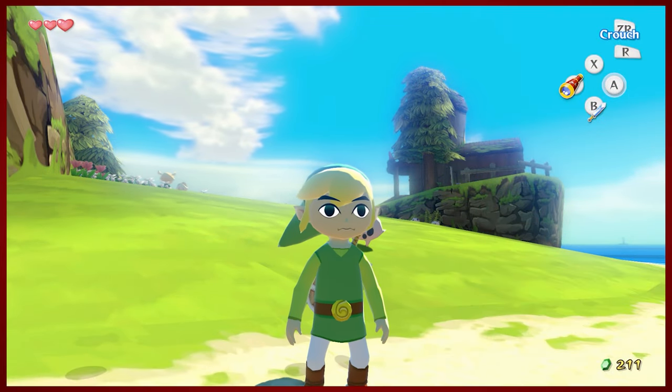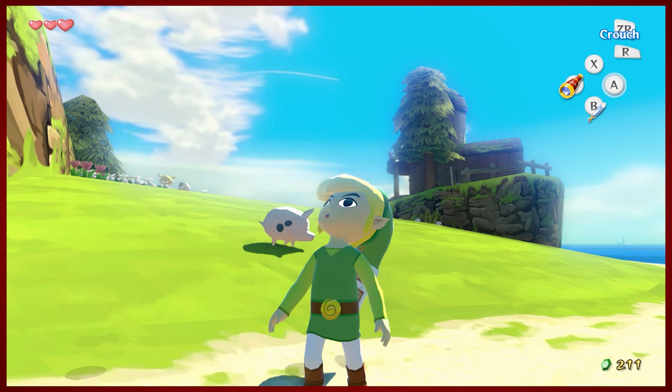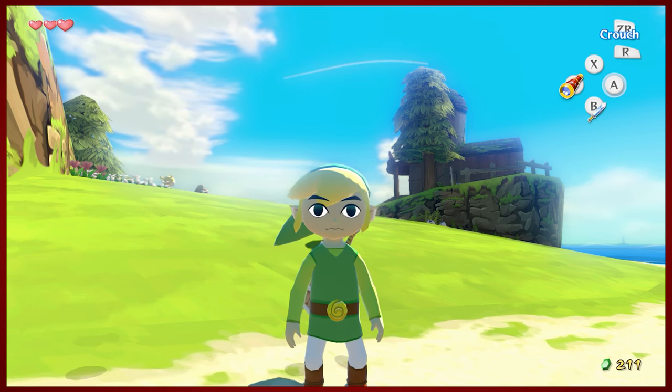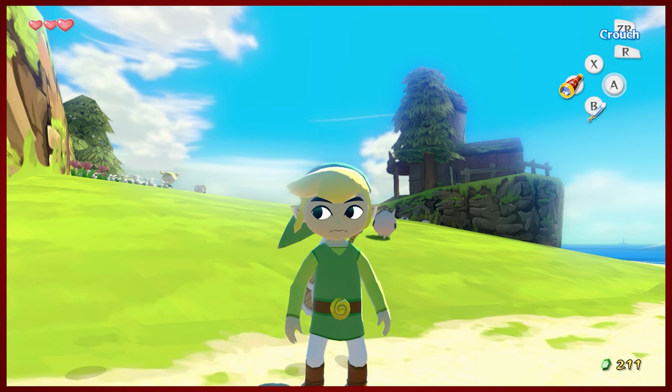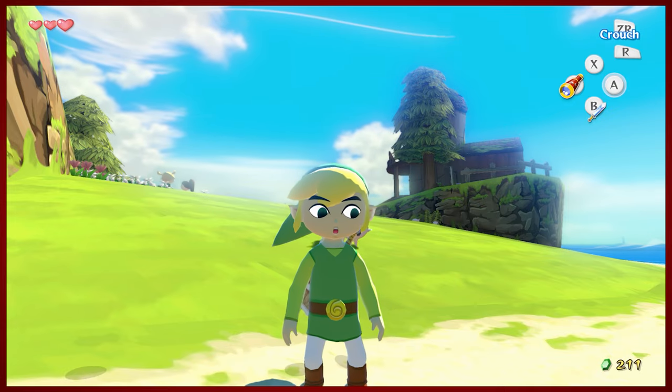Hey guys, DMike here. Hello and welcome back to another episode of The Legend of Zelda Wind Waker HD. Last time, the King of Red Lions was able to safely rescue us from being tossed into the ocean by that big old bird after we infiltrated the Forsaken Fortress. He took us here to Windfall Island.